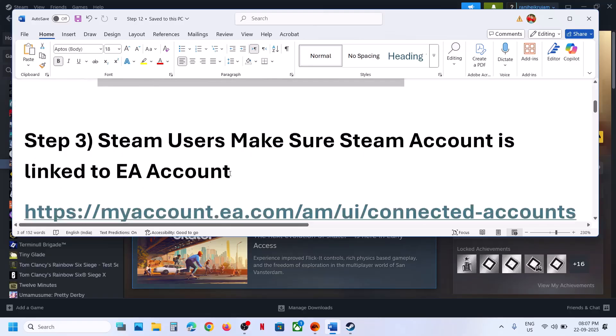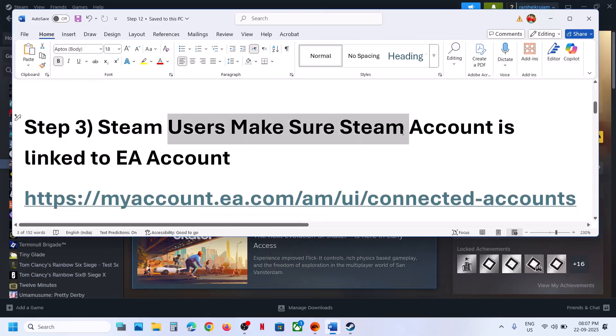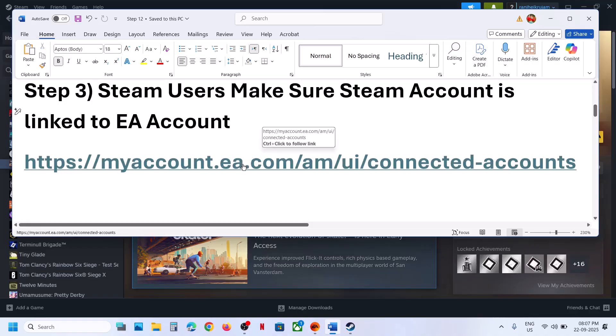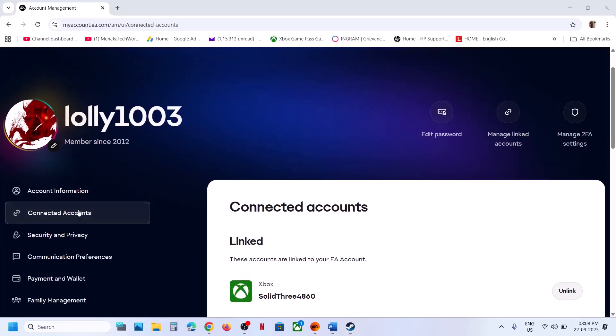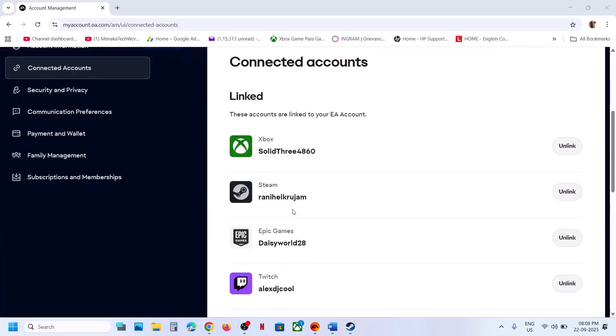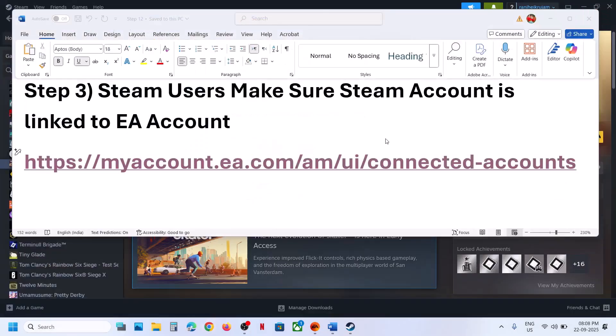Next step: Steam users, make sure your Steam account is linked to your EA account. Go to the EA website and log in with your EA account. Once logged in, go to Connected Accounts and make sure Steam is linked there. Then relaunch the game.